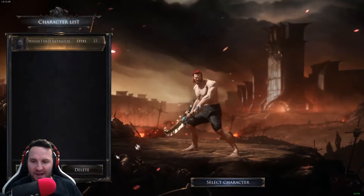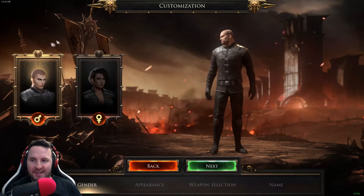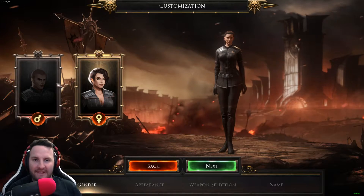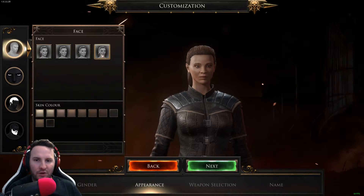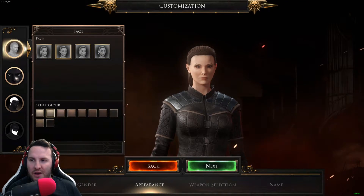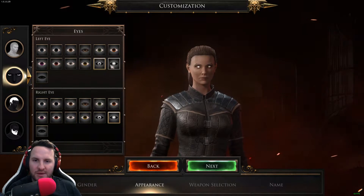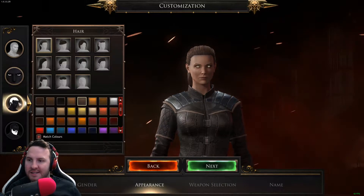To create a character, I'll just create a new one to show you the character customization process. You can pick male or female. This guy looks exactly like the Crusader model from Diablo 3 — I don't know if that's intentional or not. You can pick female, and you've got a choice between four different faces. There's skin color options, and you can choose individual eye colors, which I quite like — you can customize them to look however the hell you want, even give them some crazy snake eye looks.